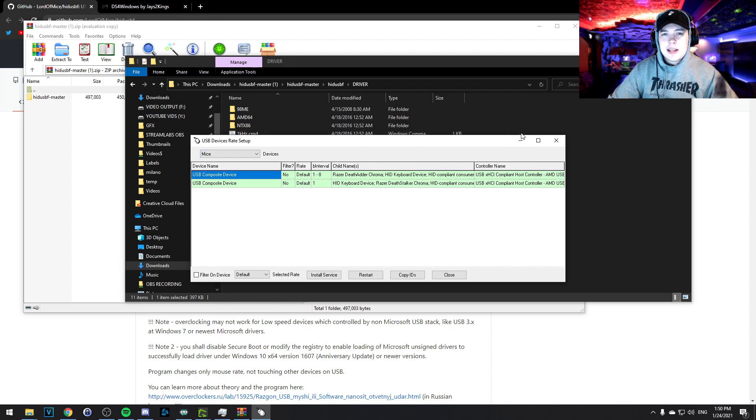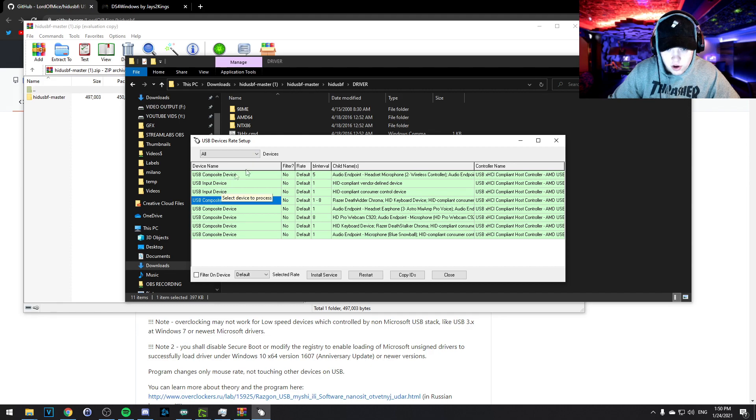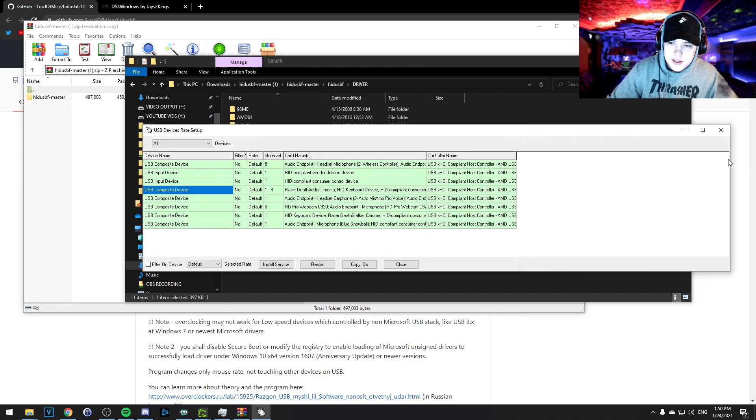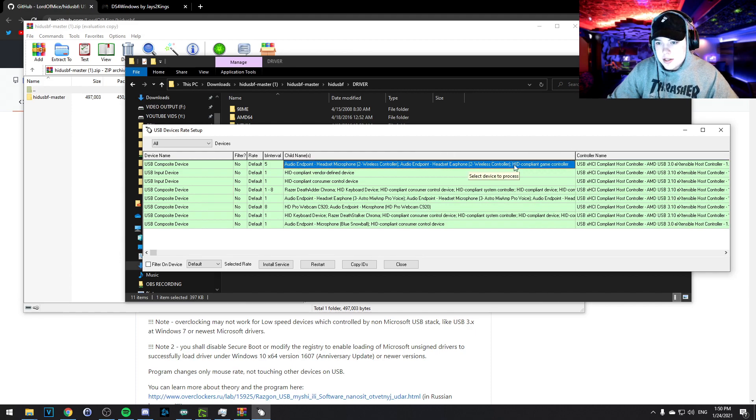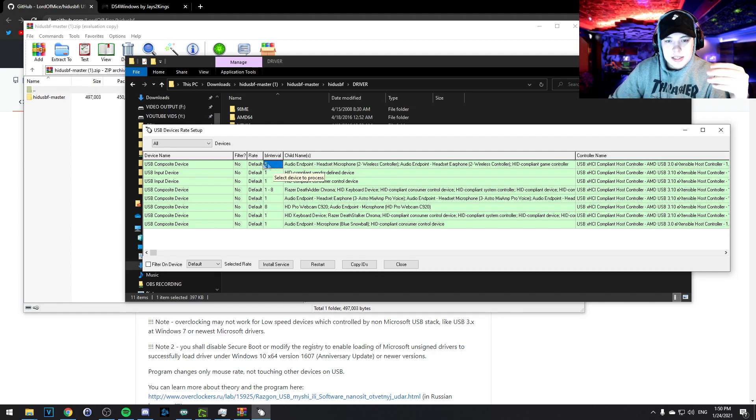Once you run the setup, it'll open a small window — this is what we're going to use to reduce the input delay on the controller. From here you won't see your controller right away, so go to Devices and select all. It can be hard to identify which entry is your controller depending on what you have, so expand the 'child name' column. From there you can see entries like 'wired' or 'wireless controller' — the names will vary depending on your controller.